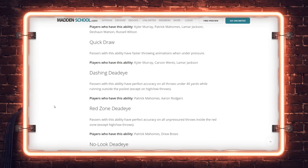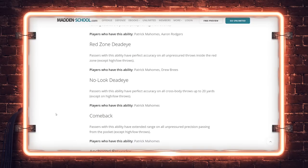I'd like to see a stack of Red Zone Dead Eye plus Red Zone Threat — if you have Red Zone Dead Eye and can throw a high-point one-on-one to a Randy Moss type with Red Zone Threat, that stack should be six points if you're not covering those guys. It only applies to about 30 yards of the field, so if you afford that stack it's a real risk-reward. No Look Dead Eye is basically your cross-body accurate ability — Patrick Mahomes gets that.